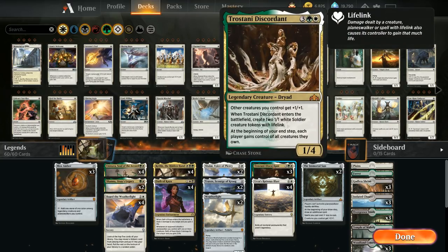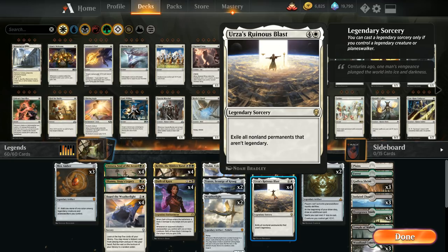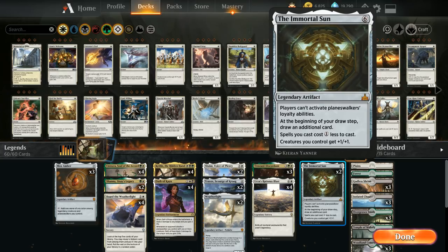At 5 mana we've got 3 copies of Trostani Discordant — a 1/4 creature that arrives with two 1/1 white soldier tokens with lifelink, and other creatures we control get +1/+1. At the beginning of our end step each player gains control of all creatures they own, which is a nice bonus against hostage takers or Agents of Treachery. We've got our full playset of Urza's Ruinous Blast as a centerpiece, and at 6 mana our 2 copies of Immortal Sun to shut down opposing planeswalkers, draw extra cards, and give a mana discount.